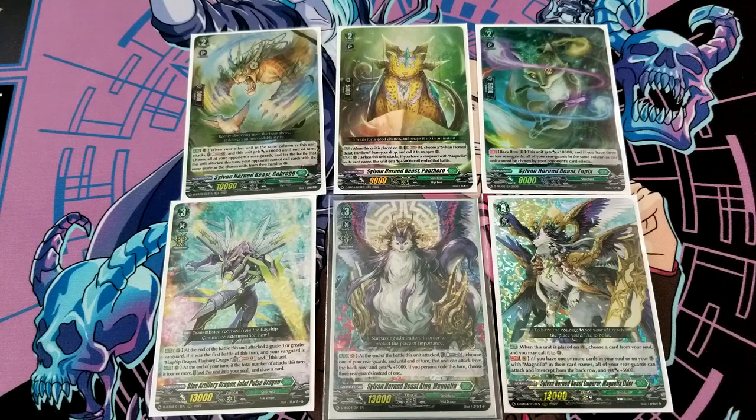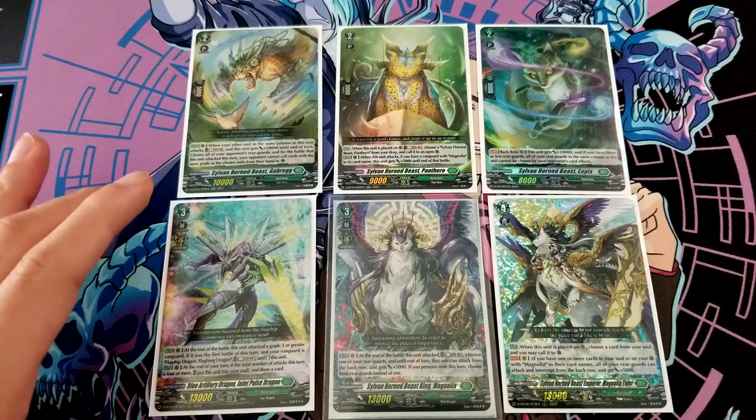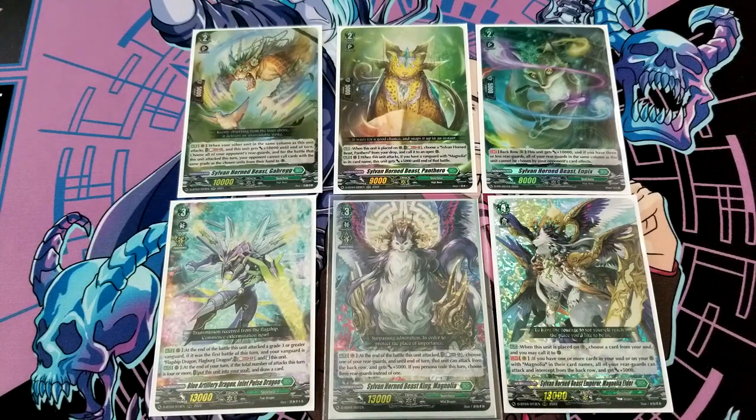Gobrek has a sentinel restriction and it's oddly worded - whenever the unit in the same column attacks, you can soul blast one to give it plus 10k and apply a guard restriction: your opponent's Grade 2s and Grade 1s can't guard with those when this unit attacks. The whole synergy is getting four, five, or six attacks. Ideally on your Grade 3 turn, Magnolia's skill lets you superior call a card when placed into vanguard circle. Having Inland Pulse on Grade 3 turn means it goes into soul, and when you ride the Elder you can call back Inland Pulse again for further advantage and reusability.